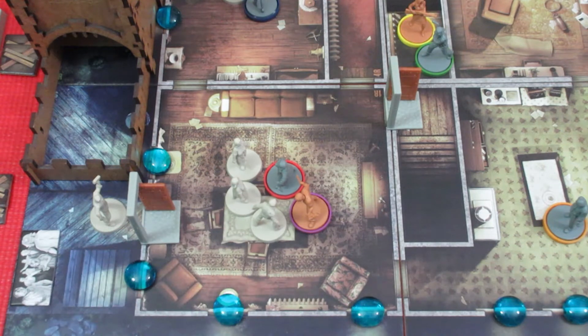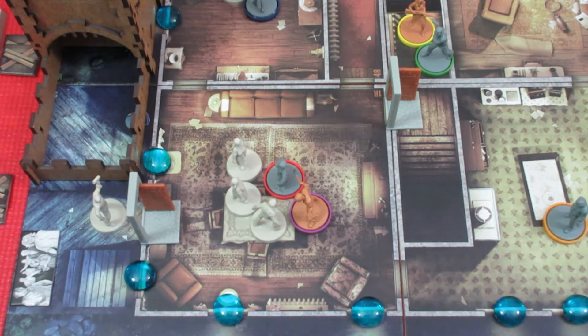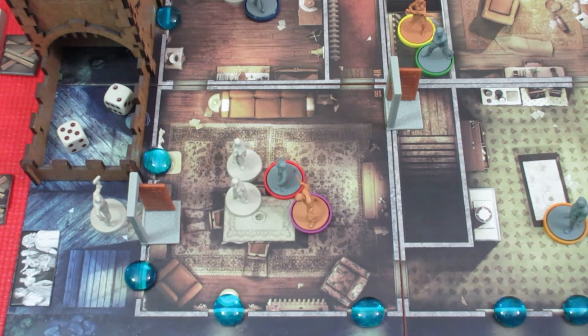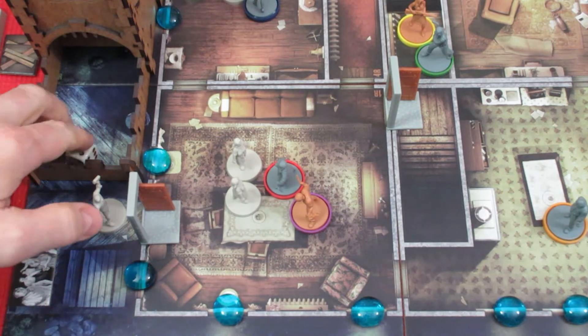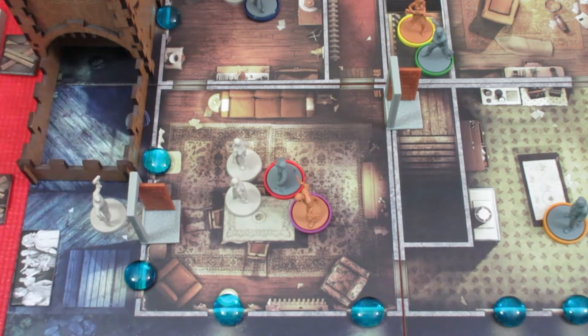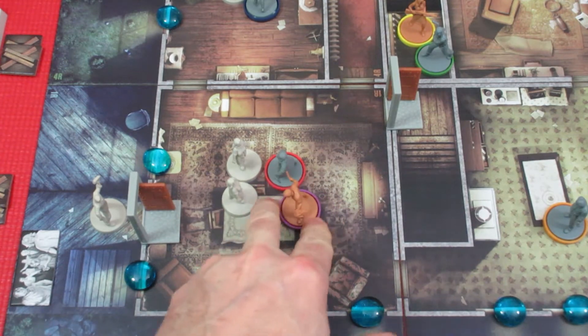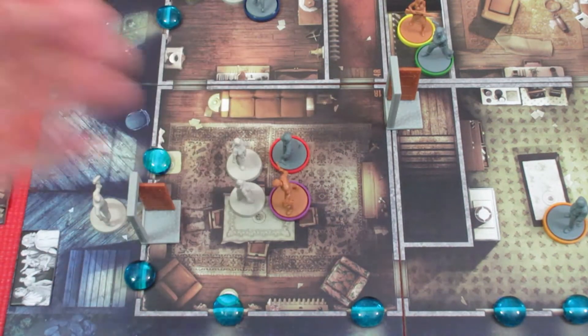Her two actions are going to be trying to take out the ghouls. She's at one experience, so if she takes out all three she'd only go up to four — I'm not going to trip into the yellow zone yet. She attacks and gets one hit, slicing up one ghoul with the katana, going from one experience to two. Her second attack gets a three and a two — no hits. Four dice total, one hit — not doing well statistically.